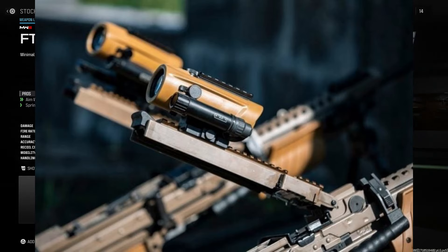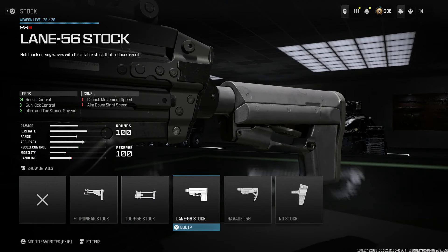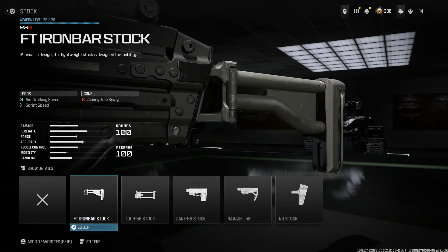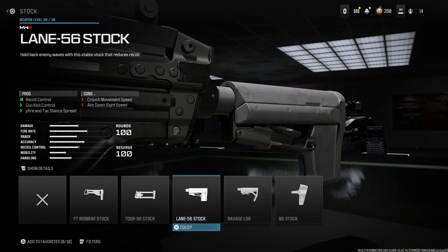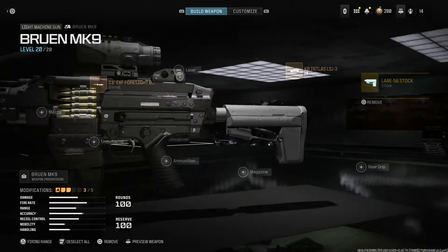For the buttstock, there's no real good choice here. The HK MG5 and MG4 buttstocks are very unique — they do have similar ones in the game for the MG5 but not available for the Bruin. We're going to go with the Lane 56 stock, which gives a little recoil reduction across the board and a slight increase in aim down sight speed.